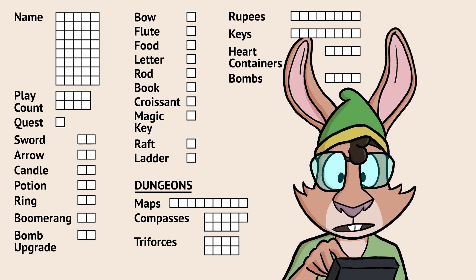Players have an 8-character name, a play count, what quests they're on, what items and upgrades they have, what they've taken from dungeons, money, keys, life, bombs. That's exactly 123 bits in our new format.